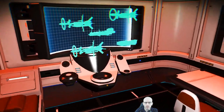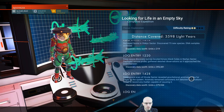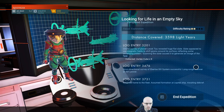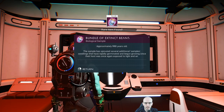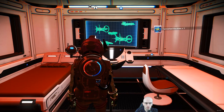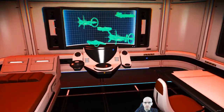Debrief, please. Debrief, Commander. Units — Geo Day Sight, Sack Venom, units, units, units, antimatter, units, related indium, ortex cube. End expedition. Rare item found: bundle of extinct beans, approximately 990 years old. Trails of legendary trails. Tarnished a bottle. 1.8 million units.